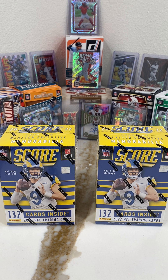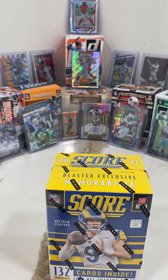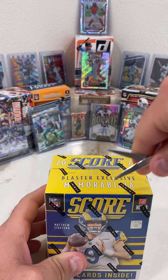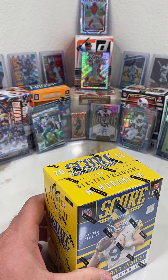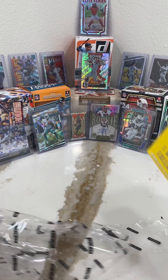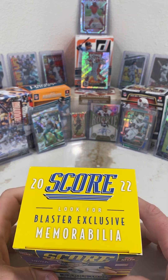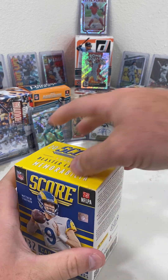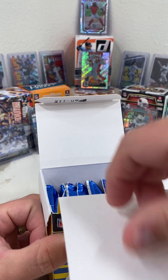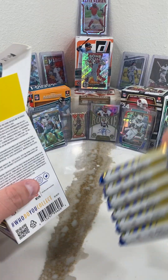I'll go ahead and open these up for you guys, see what we get. I will admit I already opened one during my lunch break and got a pretty sweet DeAndre Swift refractor. He's going to the Eagles now; maybe it'll be worth even more money when he wins the Super Bowl. This is a Score 2022 blaster exclusive memorabilia, and from what I've seen in the first box, I got some pretty nice cards. I've always liked the Score cards, even going back to my childhood.